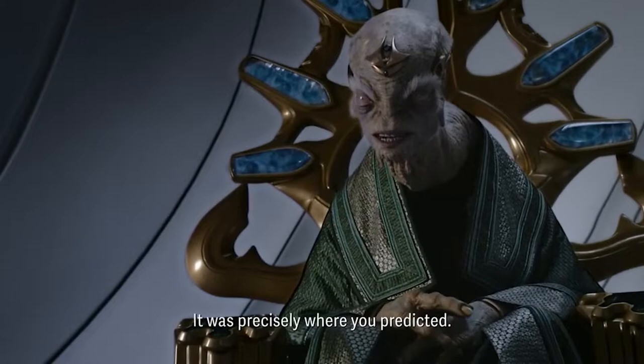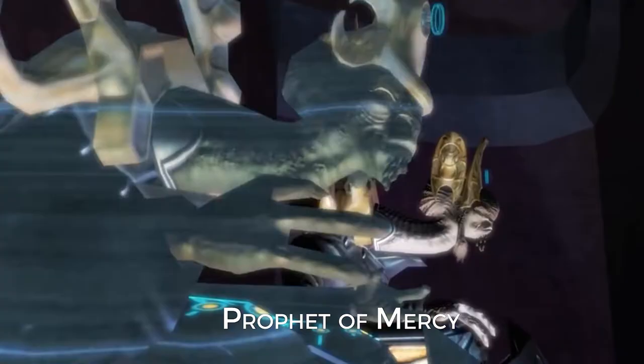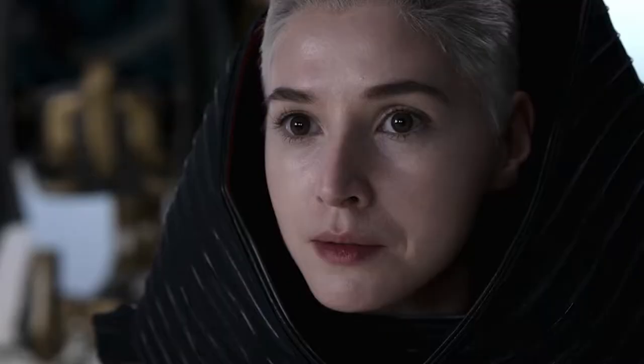We're talking about the Prophet of Mercy next. Remember the three members of the Covenant High Council from the games? At around 28:23 in the first episode, we meet the oldest member of the Council, the Prophet of Mercy. As we know from the games, the Prophet is more than 200 years old and zips about on his cool gravity throne — which is something we really want to have a go of — and we can also see his throne in the scenes as well. Who is your favorite member of the Covenant High Council? Let us know in the comments.